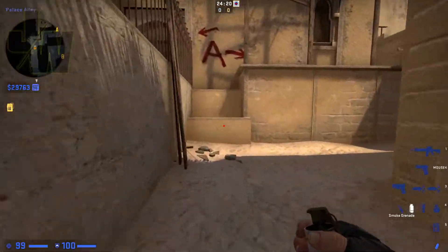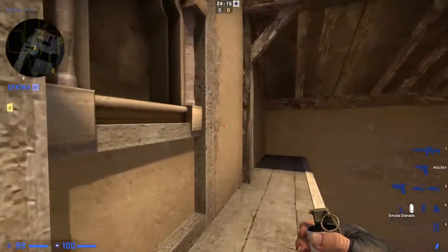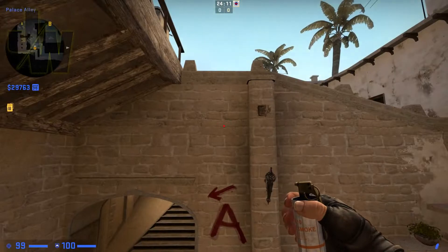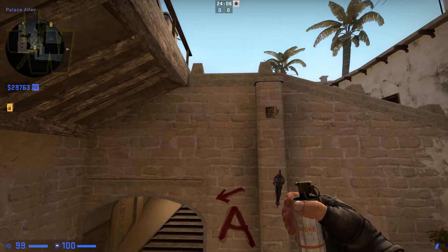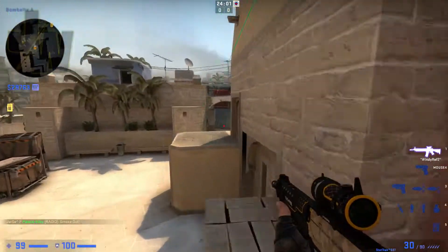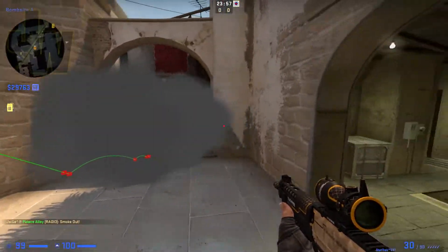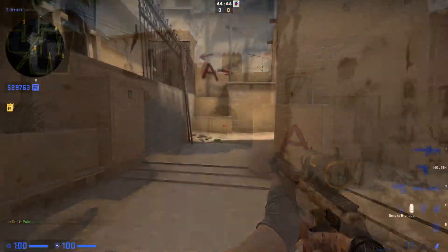Next one up is the jungle smoke. Jump up onto this ledge here, go round to the second window and line yourself up with this frame here, then turn round. The way I do it: there's a big brick, then a medium brick, and then two small bricks below it. Put your crosshair right at the bottom in between the two small bricks and jump through. It lands just to the left of jungle and then bounces into the centre — shouldn't leave any gaps either. That's a pretty decent one for jungle.